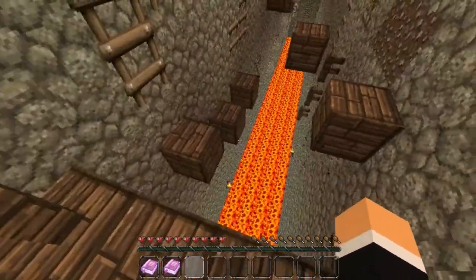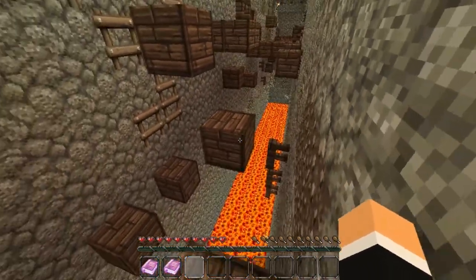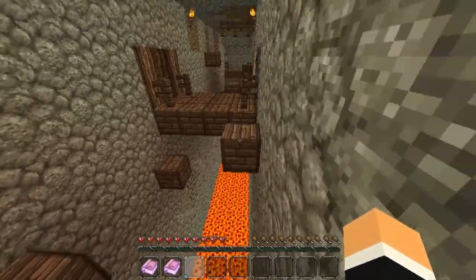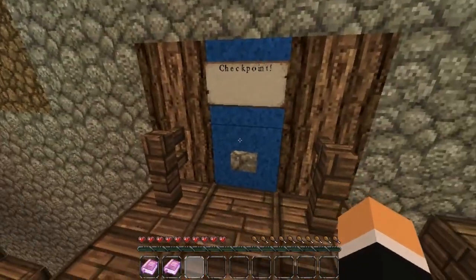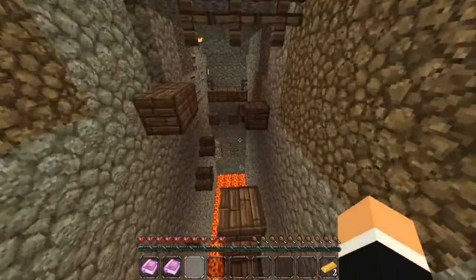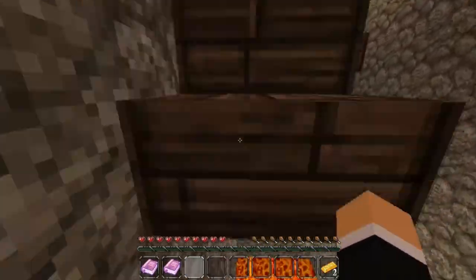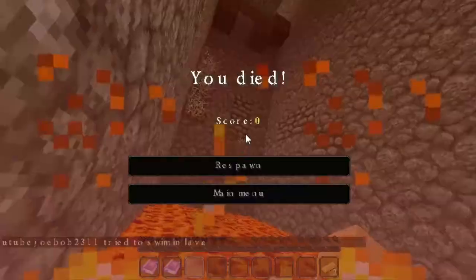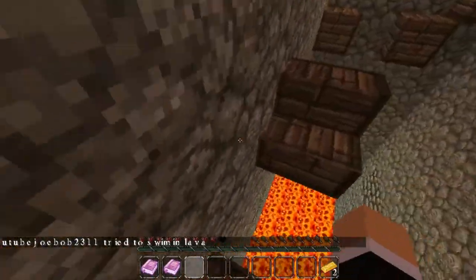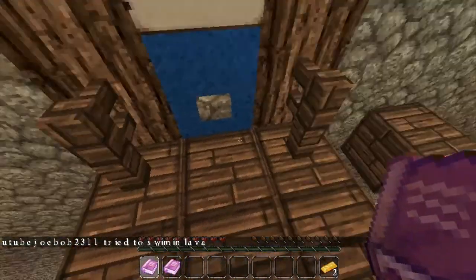Parkour! It looks like we can go two ways — either the ladder way, which I hate, or the block-jumping way. Let's go with blocks since I hate ladder parkour. Not too bad, not too shabby. Checkpoint — two more gold. I think we'll find another chest sometime. Almost fell off! First fail — I thought that would've been harder to get to. Wait, is there a ladder above me?